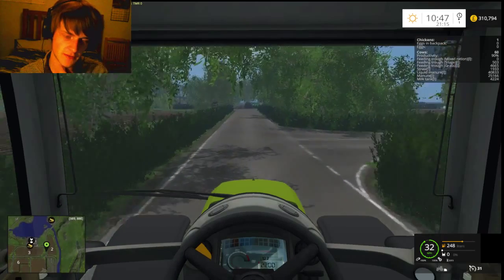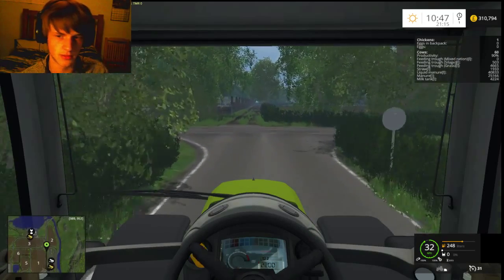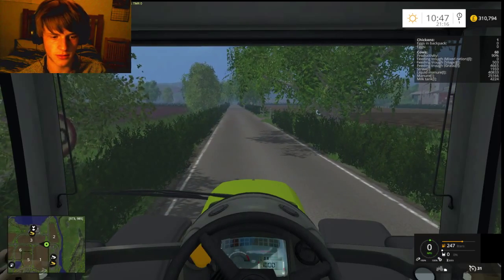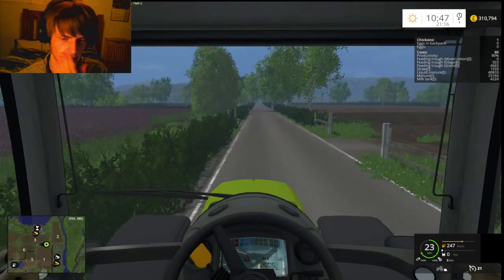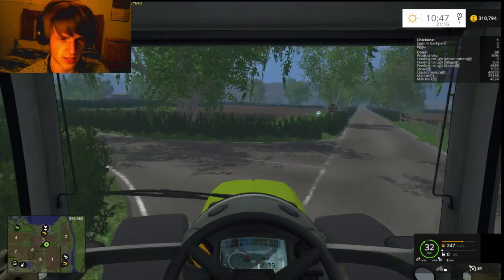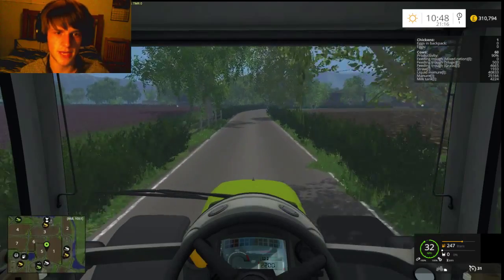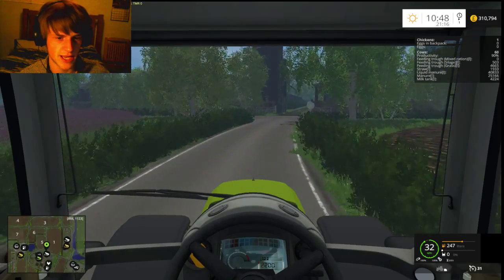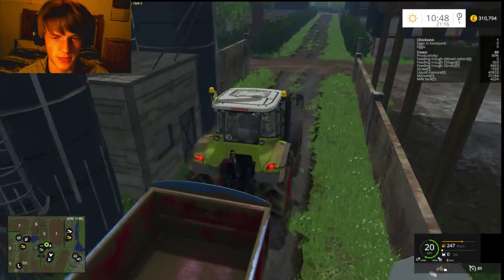If we don't have enough we'll sell this tractor because we don't need it - we've got the MB track and the other one. We can just do that, which will probably make life a lot easier, get rid of this and just use the MB track with something else. We could probably buy another cheap tractor afterwards. Then we're going to work on paying the bank loan back. There's really no point in having a bank loan and trying to pay it off - we might as well just get rid of it.